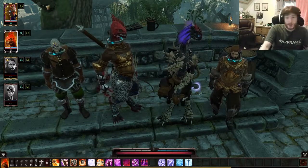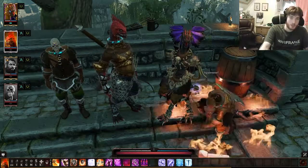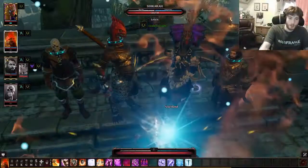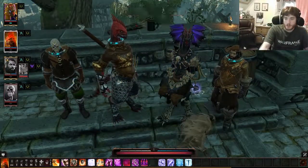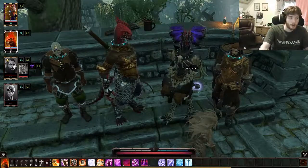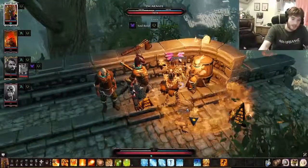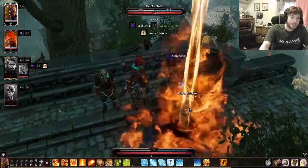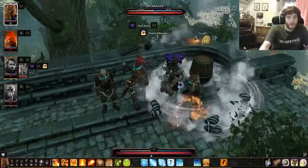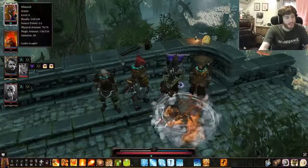Nice. Party comp-wise, we have the dual-wielded dagger-rogue on Fane. The Red Prince is two-handed warfare necromancy. Gregory is going summoning in warfare — he's the front line. And Sakara is full-blown glass cannon mage. As you can see from my hotbar, I've got a lot. Isn't he beautiful? You mean with his 91 armor and 74 health and 91 magic resistance? Yeah, sure, that's definitely nice.